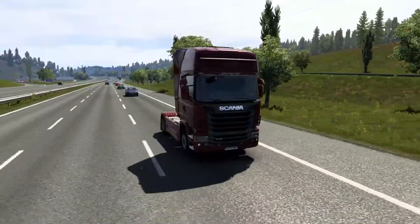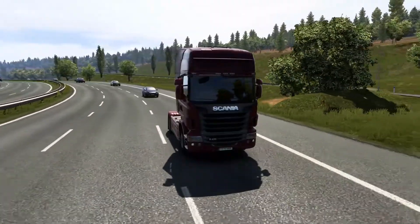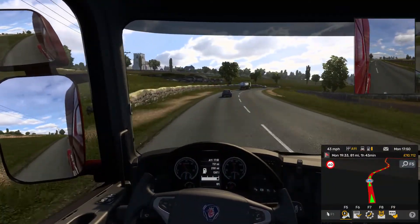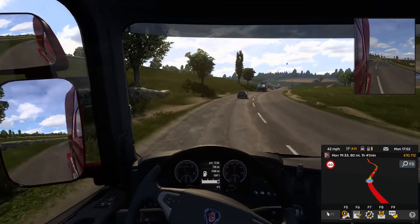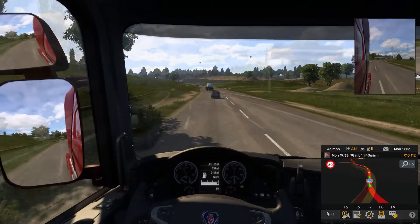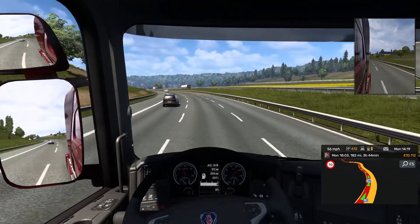Everyone will of course have their own preferences and opinions about this system, so I hope this video clearly explains the available options. Let's conclude with one more demo video. This clip shows the Autopilot Lane Keeping Assistant used alongside Adaptive Cruise Control on a normal road. Even in beta, the system is versatile and reliable. Thank you for watching. Please drop a like and feel free to subscribe for regular sim content. Take care and I'll see you next time.